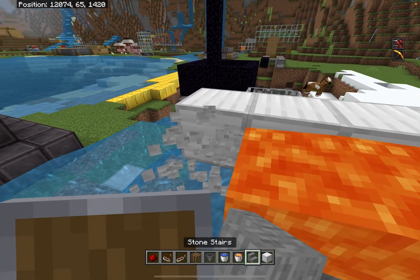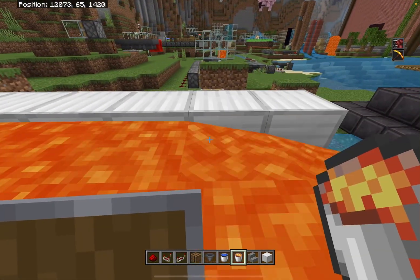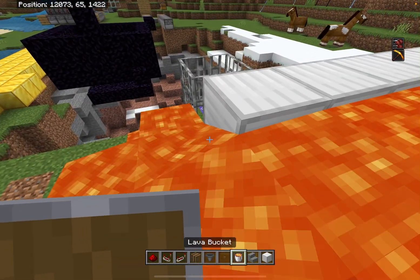We will place lava all over the top just like this. Wood or stone, just any button — place a button right here.